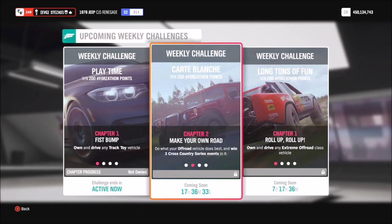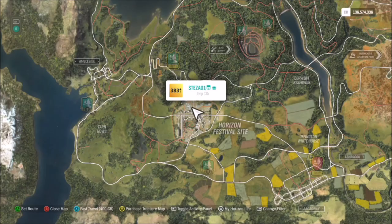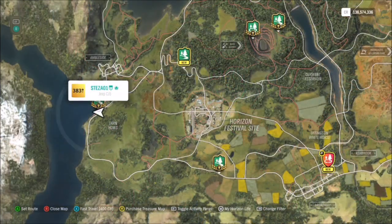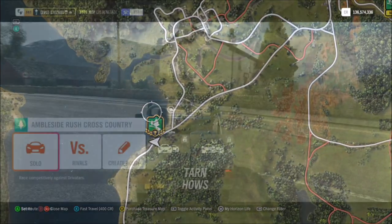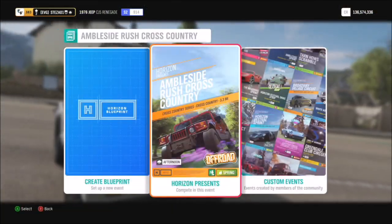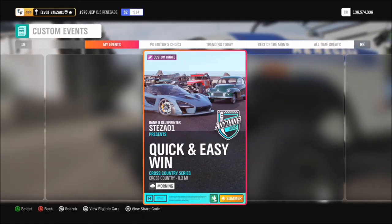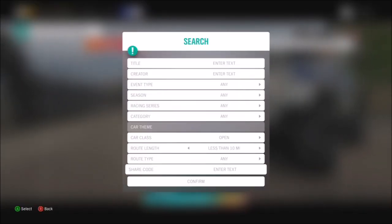The first challenge wants you to win three cross country series events. If you go to the Ambleside Rush cross country race, I've created a race for you to use. Under solo mode, go to custom events, hit the back button to search, and type in share code 622-388-275. It will bring up a race I created called 'Quick and Easy Win', which is very short and sweet.